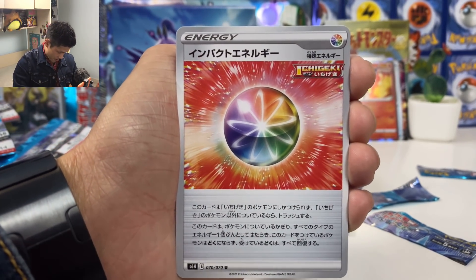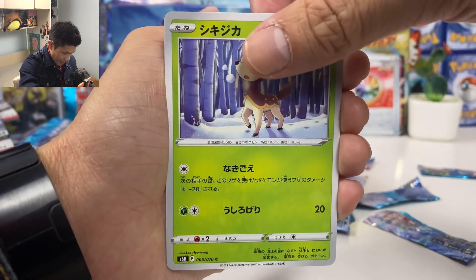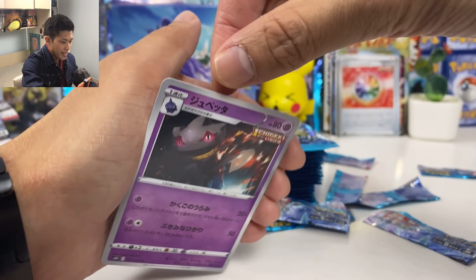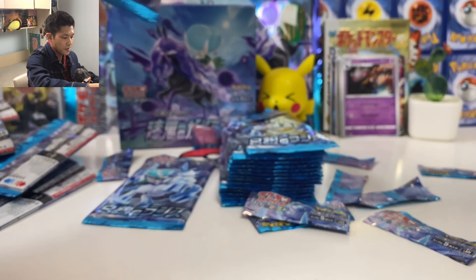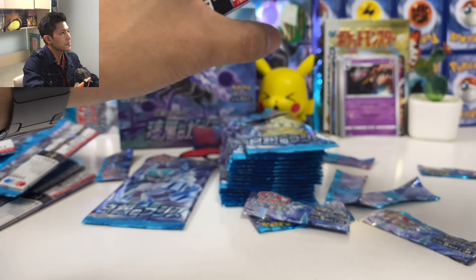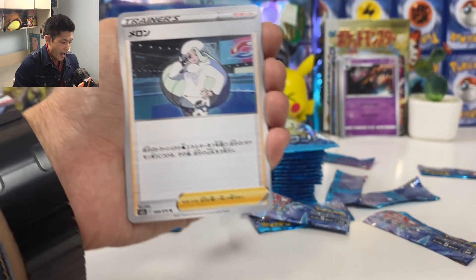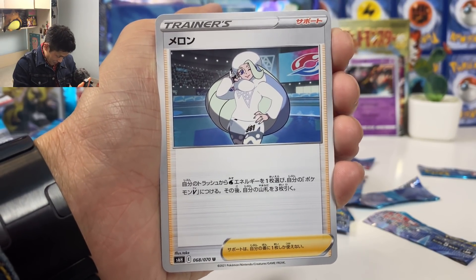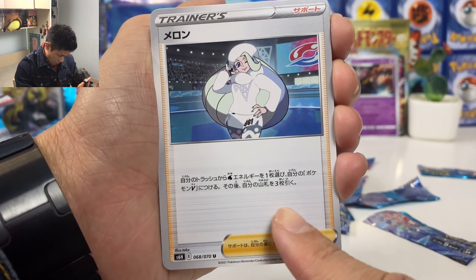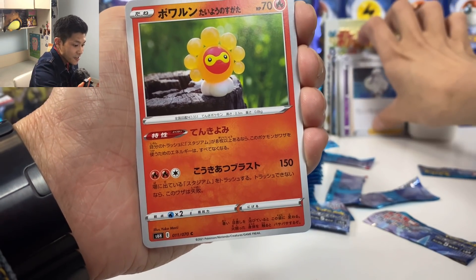We should still have another pull. We got another Impact Energy, Porygon, Dealing, Slowpoke, Burnett. Let's put all the new useful stuff at the back. And we got Maloney — search up to one water energy and attach it to your three Pokémon, then draw three cards. Another useful card.